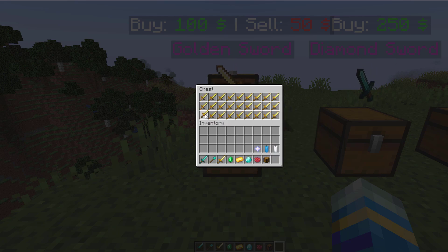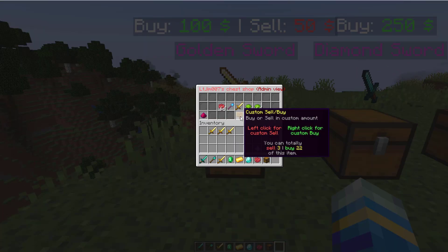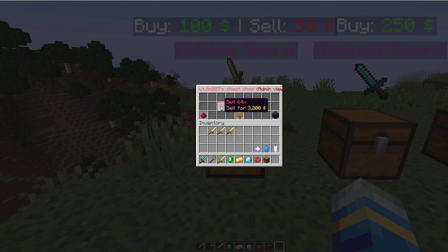Now the reason you can't sell any is because it is full, so let's take some out — and now that says you can sell three and buy 22. Now up here it shows the initial buy and sell price, but what you can do is either sell 64, sell one, buy one, or buy 64.